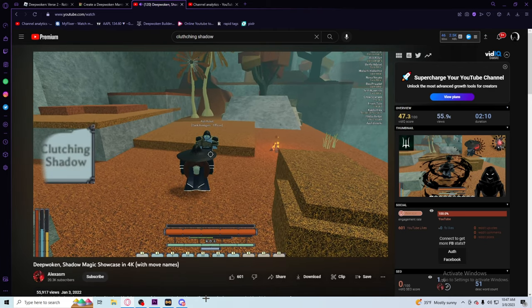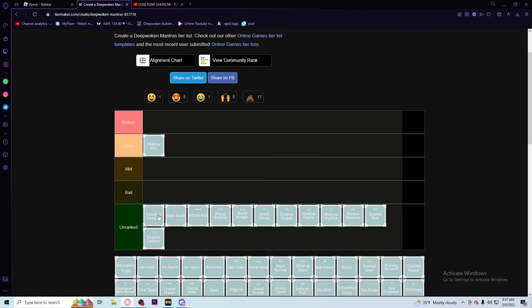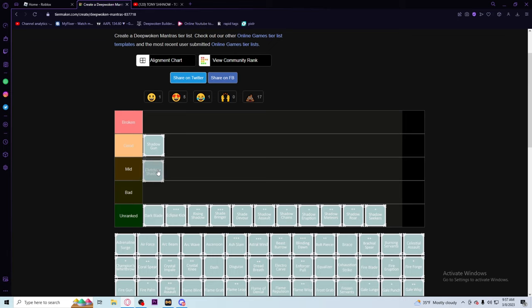For the next move we have Clutching Shadow. Y'all might hate me for this because I've seen some people use it in a good way, but for me clutching shadow doesn't really hit. I'm gonna put it in mid tier because it doesn't do a lot of damage and it's not too op. I don't think you can combo extend after it - it puts you on a stun after you use clutching shadow. It's not bad but it's not good either.